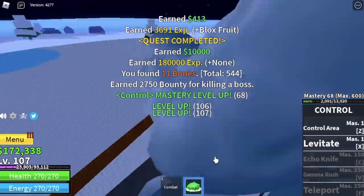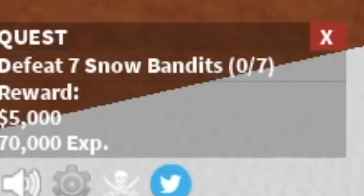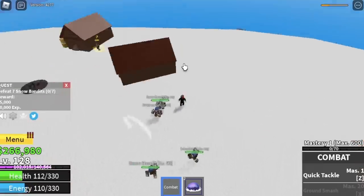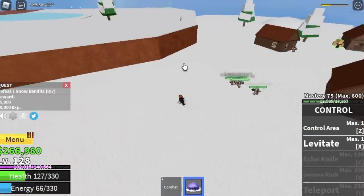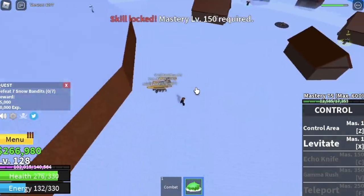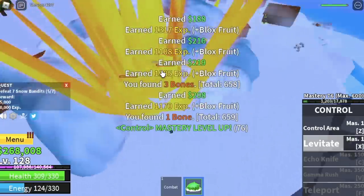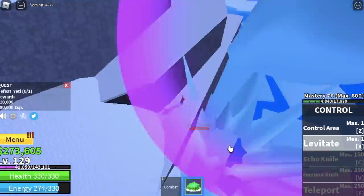Next up, we're gonna train here with the Snow Bandits. Goal here is to reach level 130. We're gonna skip the Snowman quest — they're so far away, just like the Brute. You need to dash fast because if you won't do that, grinding will be a lot slower. Lure them and cast your levitate in between you and the Snow Bandits. Make sure there's a wall that will catch them.